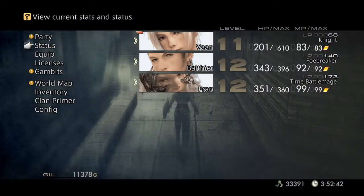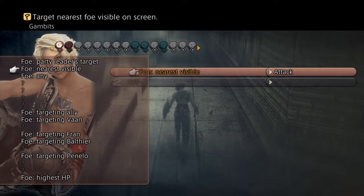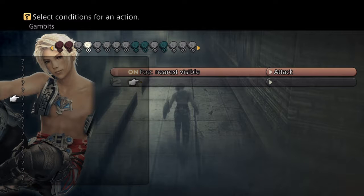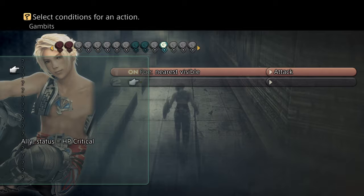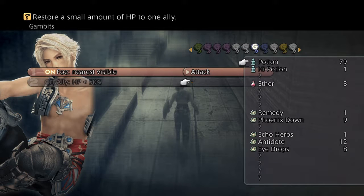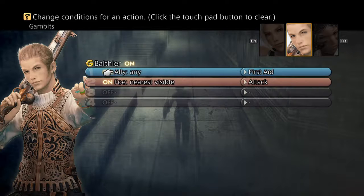Yeah, let's check this out. So the mirror's visible. And what do we have? Nothing. Ally less than 70. Less than 50 — let's do less than 50. I know this is gonna result in him doing it immediately, but that's okay. Use a potion. Alright, so that's your job.